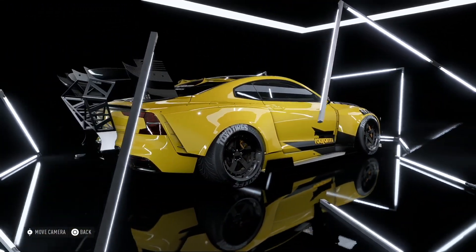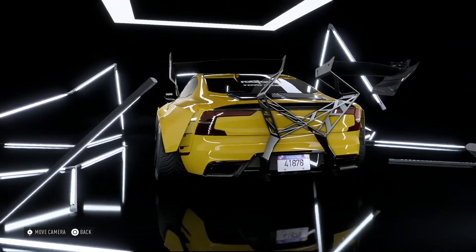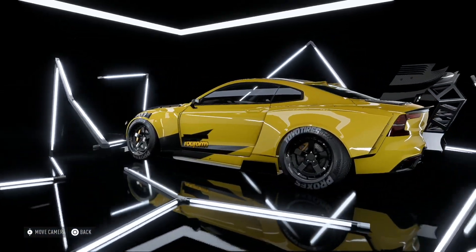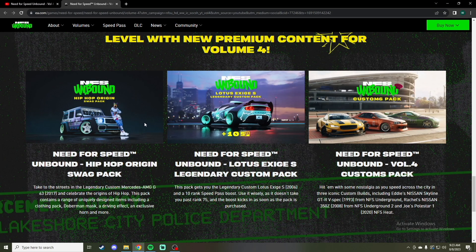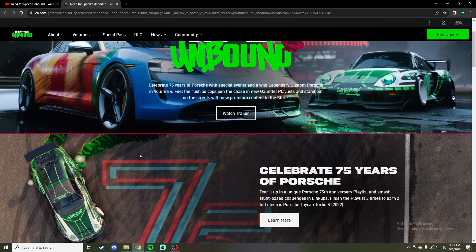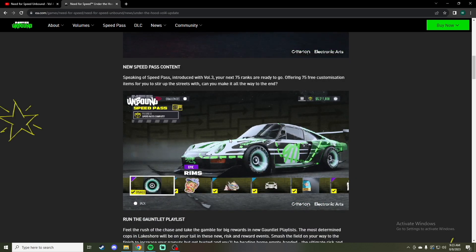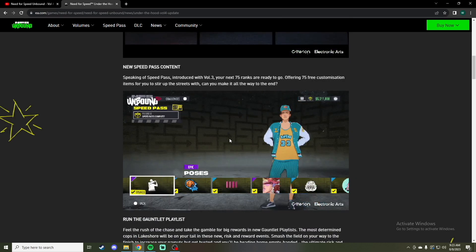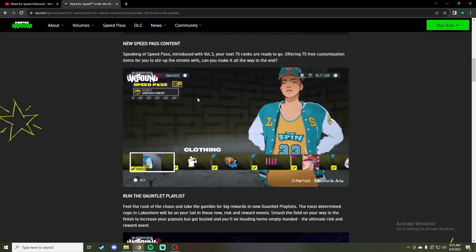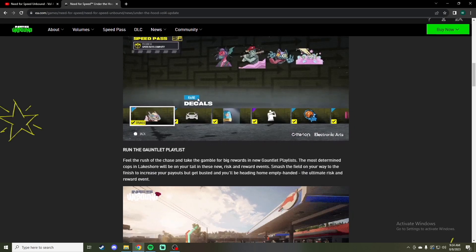In the previous games, these were something you'd get when you unlock and complete certain events or do a certain number of objectives. So now I want to go take a look at the Speed Pass. We're going to get some of the usual stuff, but we don't get all of it unfortunately. These are kind of cool though — cool to see these little snippets on here.